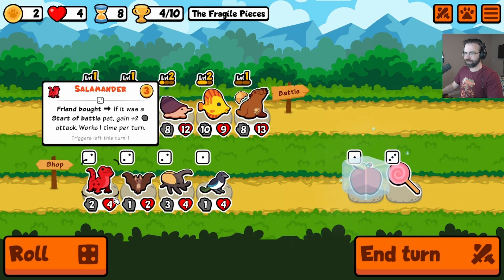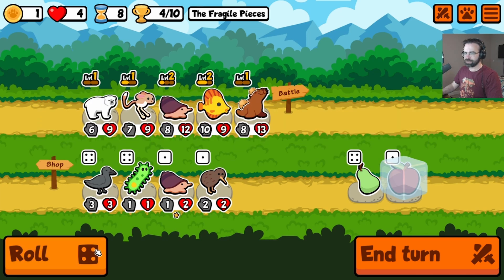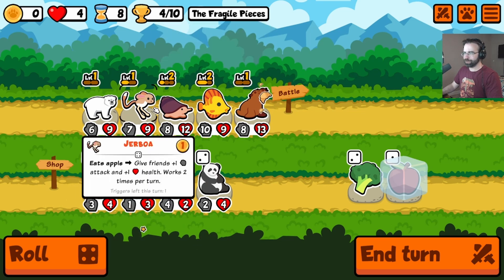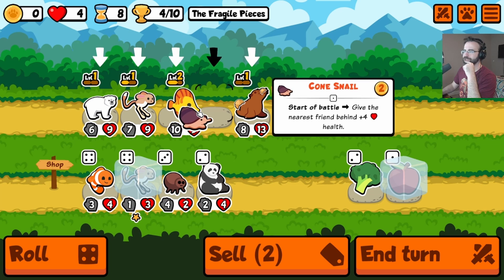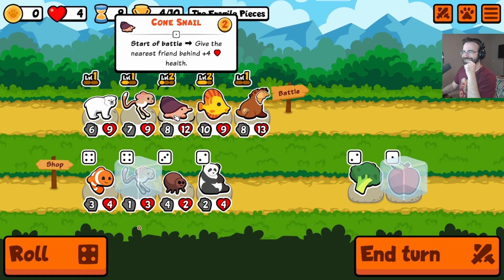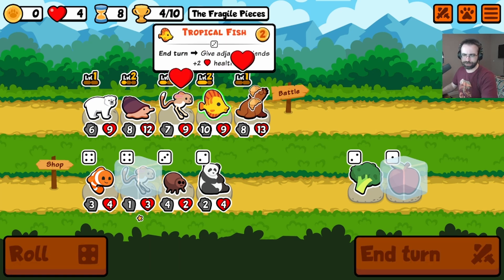You're going to get updated. Now when I give you an apple, everybody goes nuts — everybody feasts. That's actually pretty incredible. I guess we're looking for some apples. So the way to get cheaper apples is to get a worm — if we see a worm, that's something that interests us. Nothing else matters to us. This is the order. We might as well upgrade this guy now. Cone snail — give the nearest friend behind a plus four. It's very curious. But that's only for the start of the battle. This is fine — this is the order.